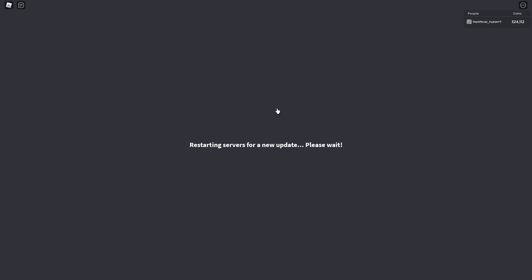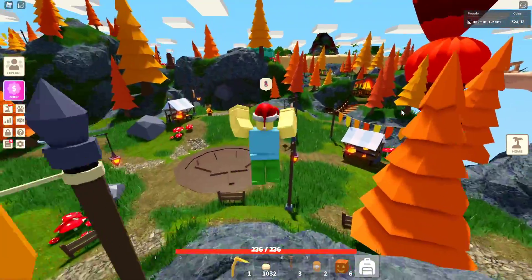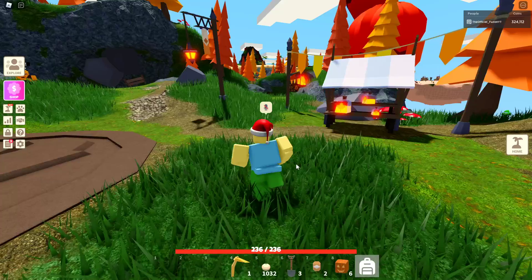Traveling mercenary says: the legends are true, I was sent here to seek the power of the Maple Isles, but it's too strong for me. Defeat the ancient guardian of these isles and you'll be rewarded. I think the boss is over here — I gotta make sure I have my weapons ready. Restart servers for a new weapon — you've got to be kidding me. Alright, I'll see you guys when we get to the boss fight.